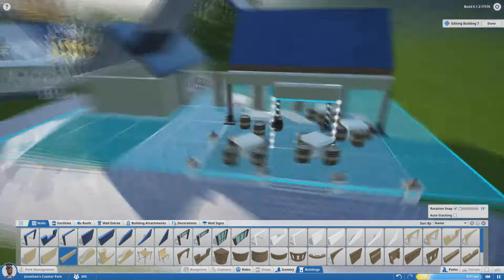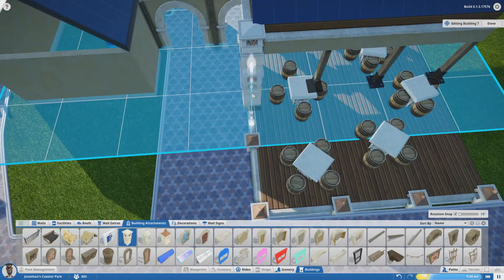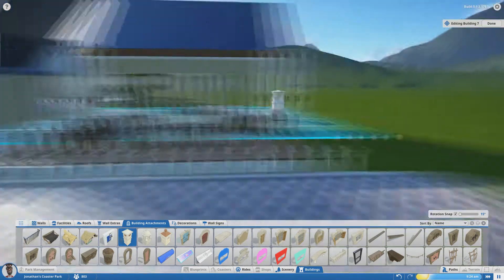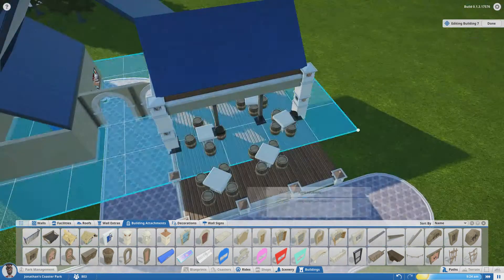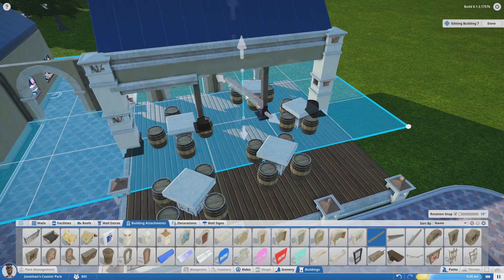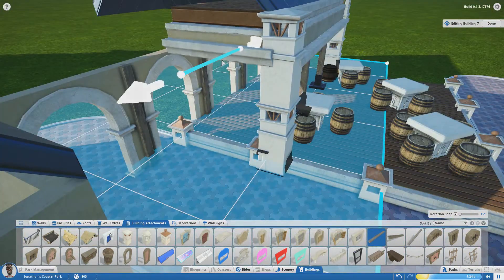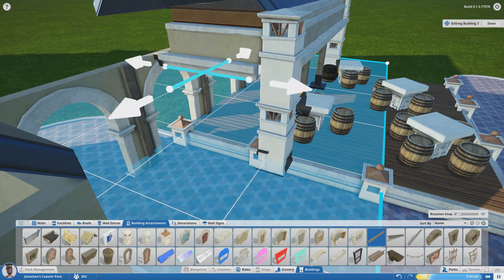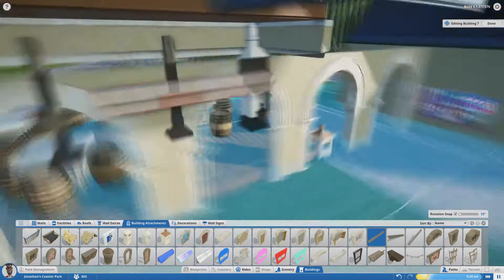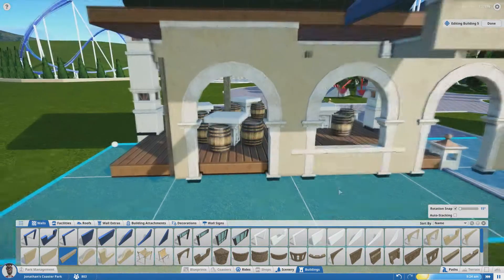I'm trying to figure out a great way to cover up those roof bits, just to make it feel a bit more permanent. I do end up sticking with those chimney pieces as columns, and I'm pretty proud of this work here. I was trying to figure out how to use the Control and Shift buttons when moving and attaching pieces.